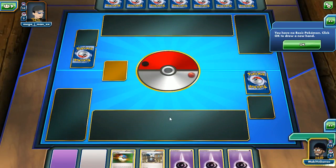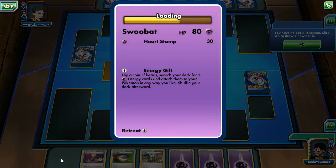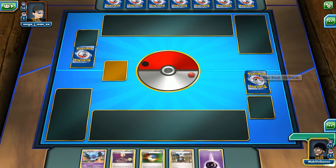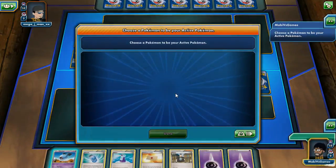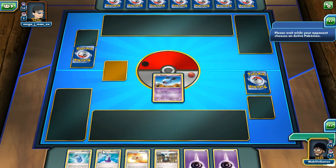Whoa, okay, we have a lot of Pokemon here. There's an Escape Rope, and we got a Swoobat — he's an upgraded guy. I can't use any of these guys. There you go — 'You have no basic Pokemon, click OK to draw.' So I'm going to redraw. All right, I got Woobat — Dual Cut, flip two coins, this attack does 20 damage per heads. Not bad!